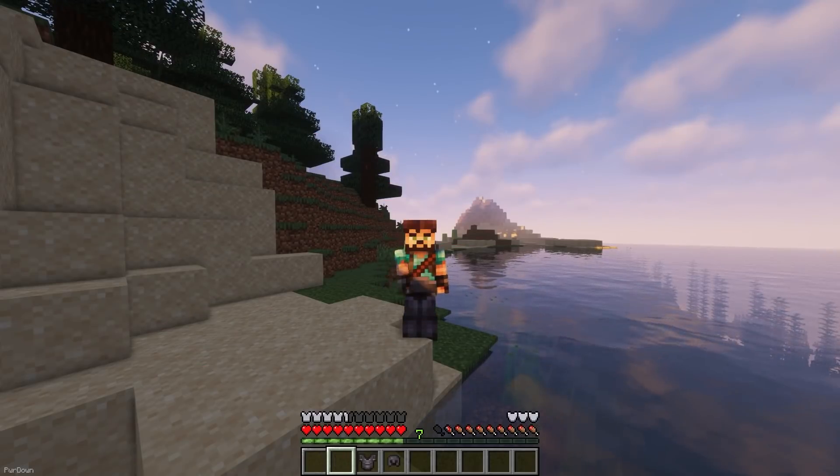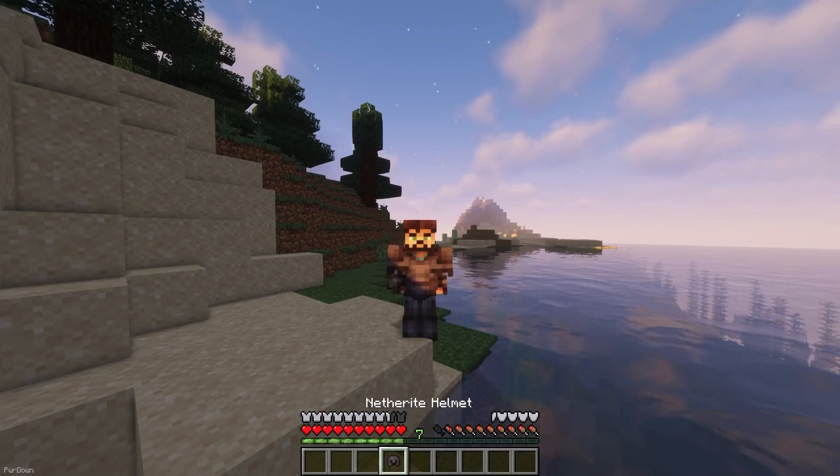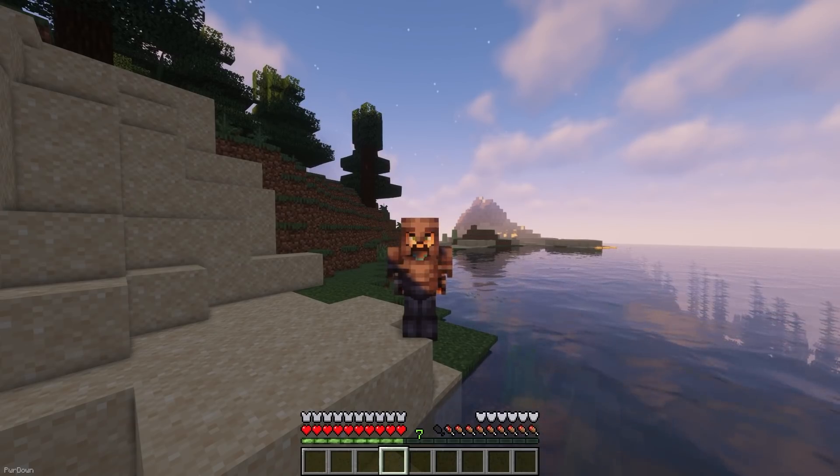The Armor Toughness Bar is a new bar that appears above your Hunger Bar. It will display the total Armor Toughness value of the Armor you have equipped.